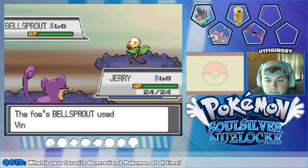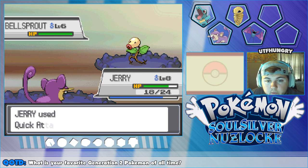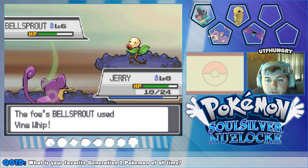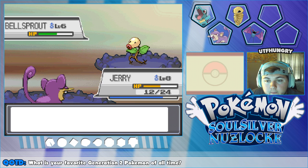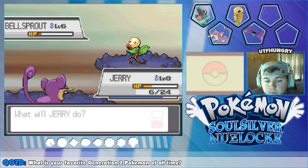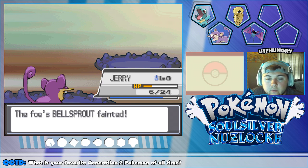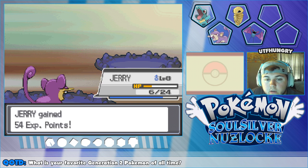Jerry — Vine Whip probably does about a third to a fourth. Let's go for Quick Attack and see how much that does. Almost half — okay! I can get one more Quick Attack. I didn't know if these guys would use potions or not. These guys don't heal. Another Quick Attack — and Jerry gets to level nine! Sweet!